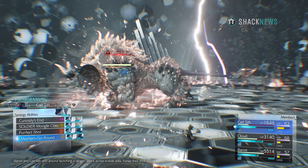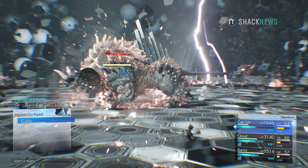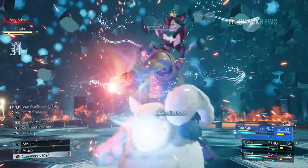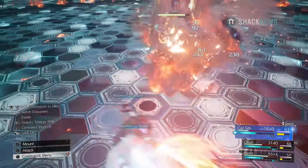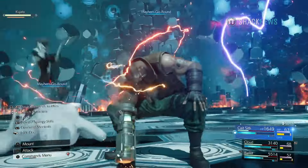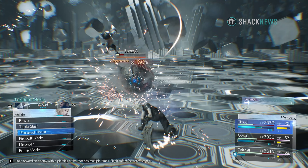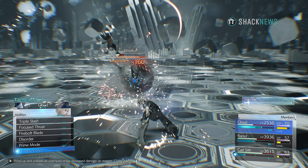Synergy abilities are strong, limit break-like attacks that allow you to deal devastating damage, gain an additional ATB bar, increase your level of your limit break, or even grant you unlimited MP for a short time. To perform these attacks, you need to use regular ATB abilities, items, or cast spells.